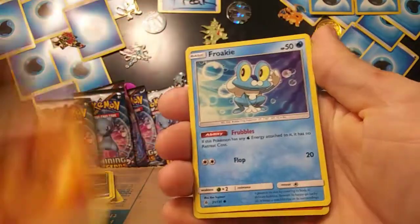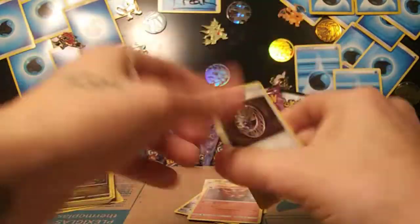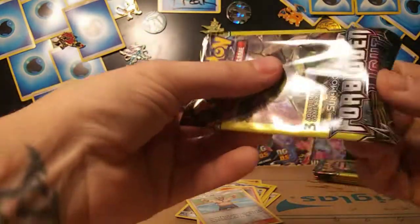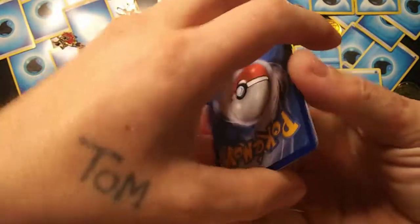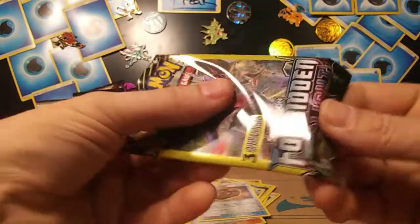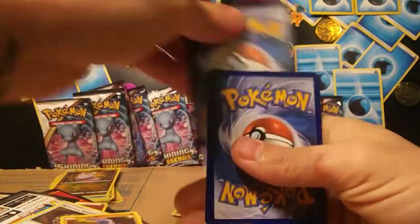Fighting Energy, Froakie, and Pyroar holo. This stack is like full of holos, man. Let's get something better than a holo — let's get at least another GX or Mysterious Treasure. Froakie and Crasher Wake reverse. Just a few more to go. Getting a little nervous, wanting something nice. Everybody always wants something nice for the close though. Croagunk and Unidentified Fossil reverse.